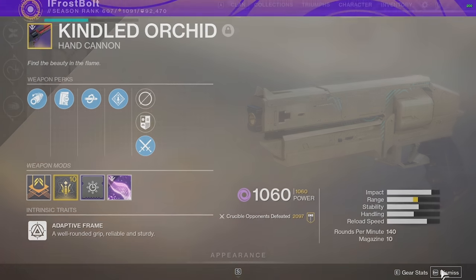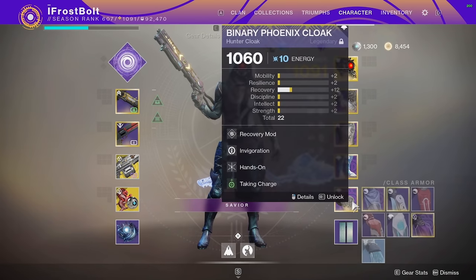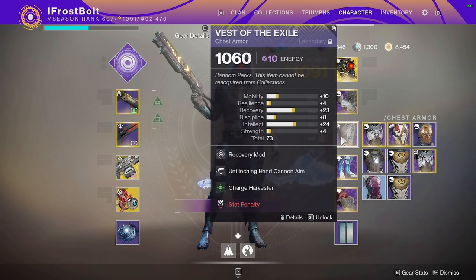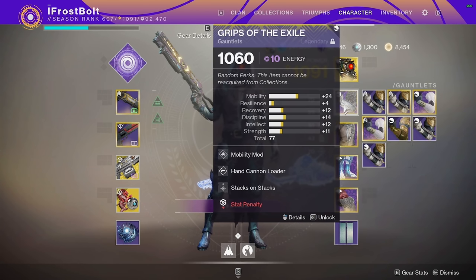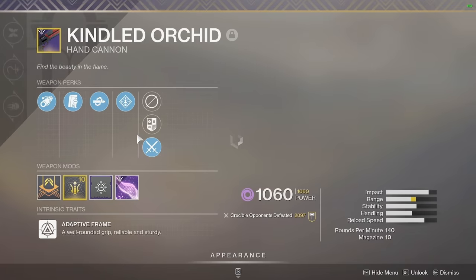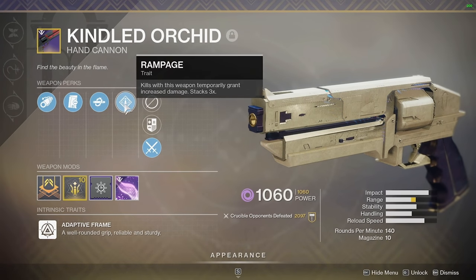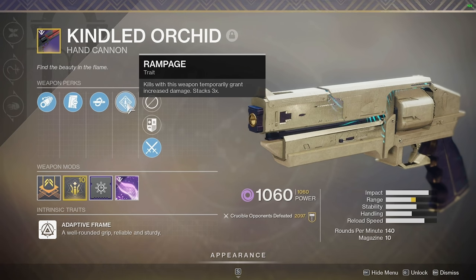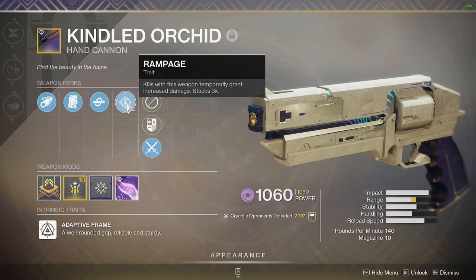Now, here are the perks that I'm using: Taking Charge, High Energy Fire for the bonus damage, Charge Harvester, and Stacks on Stacks. The Charge with Light is going to act like a Rampage. If for whatever reason I get Kill Clip to proc and I end up running out of Rampage shortly, and I still have a little bit of Kill Clip, I've got that Charge of Light in the back that's still going to count as a stack of Rampage and I can two-tap players.